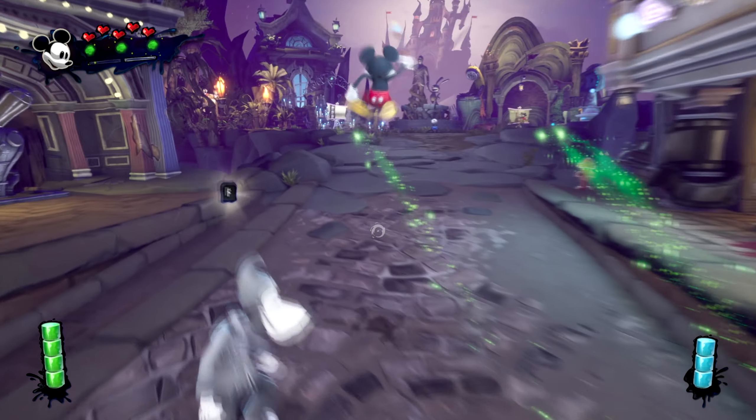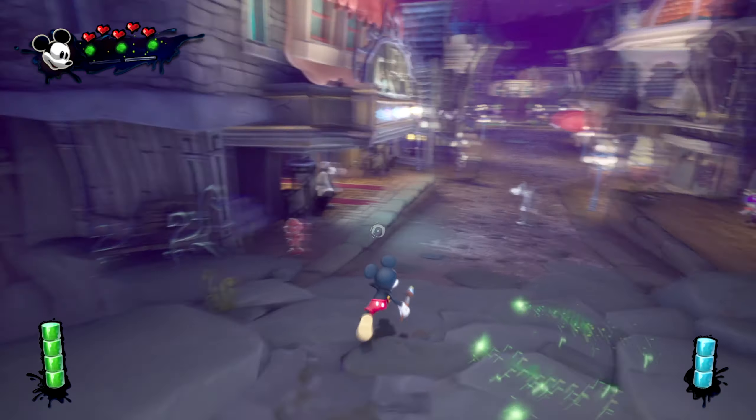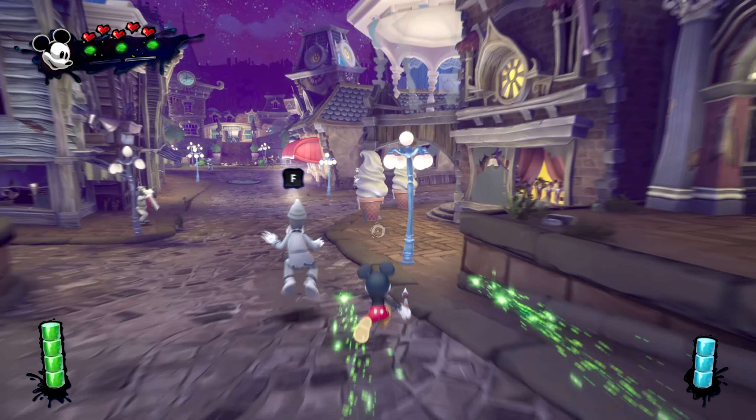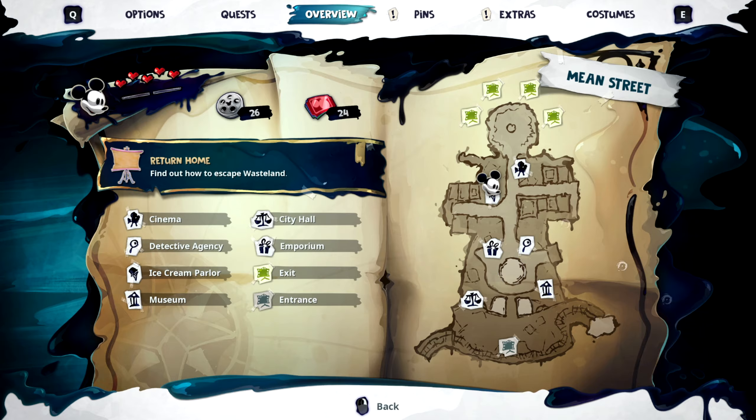After you defeat the Mickey Junk Mountain quest, you'll come back here and Oswald will be here — that's how you know you're on the right part of the game. All you're going to need to do is come into the ice cream parlor, which will be right here on the map.